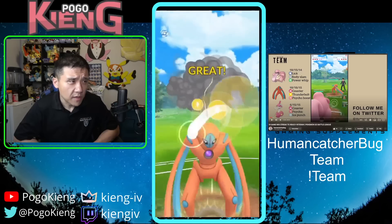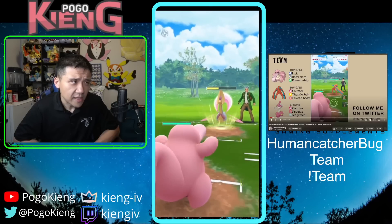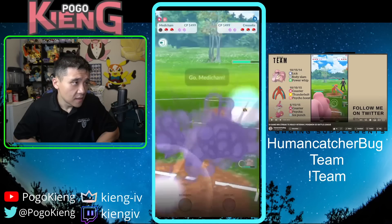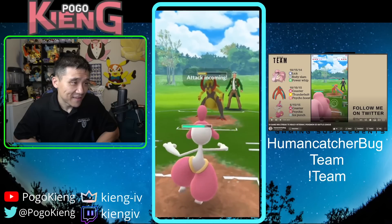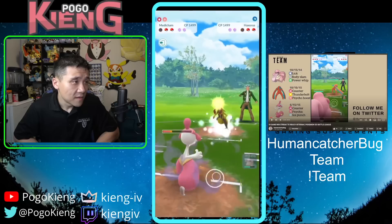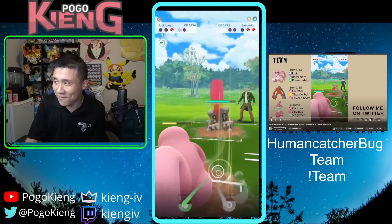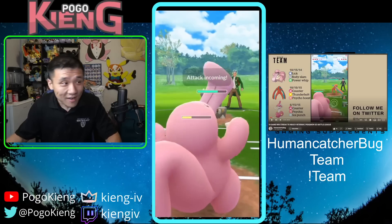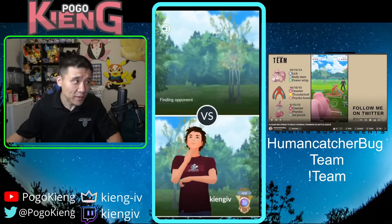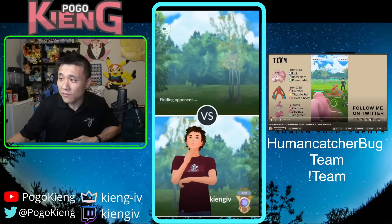Cresselia is obviously really bad for me. I throw the Thunderbolt — I reach it right beforehand but I'm debuffed. I switch to Lickitung right away because I know I'm weak to Cresselia in the back. The Body Slam doesn't KO. I made a mistake here — I should have just thrown the Body Slam at Cresselia and stayed, but I completely forgot I didn't have Counter. They made a nice bait and I counter them down. The Dragon Tails do a tremendous amount of damage — this matchup's game over. It becomes a Bassidon beatdown, and I should have thrown the Body Slam at the Haxorus, but the opponent played that really nicely.